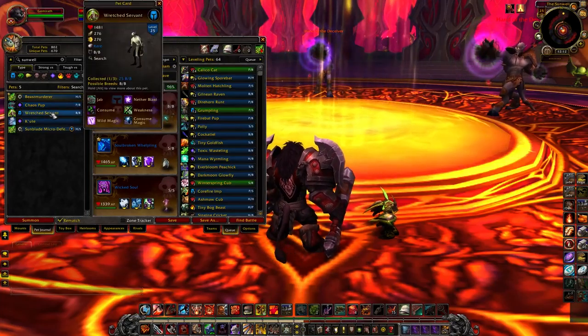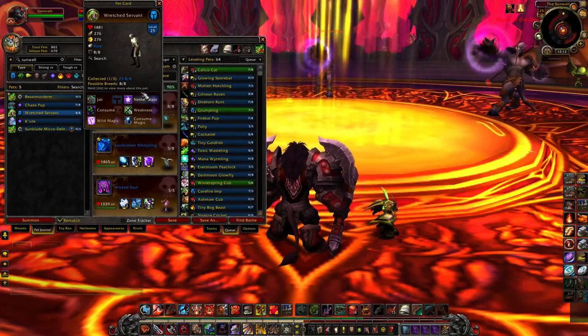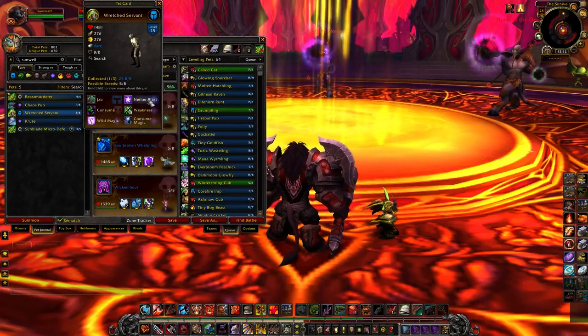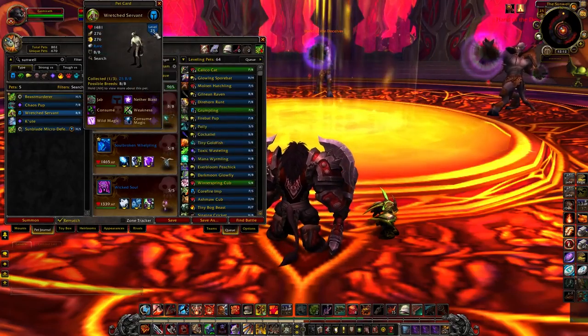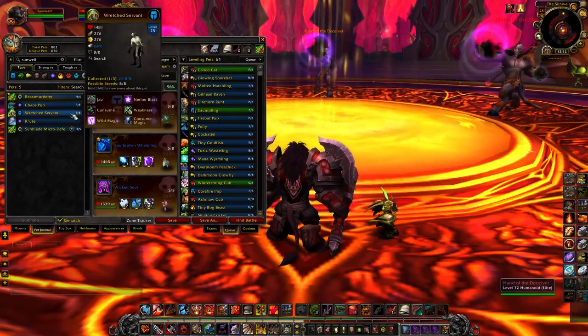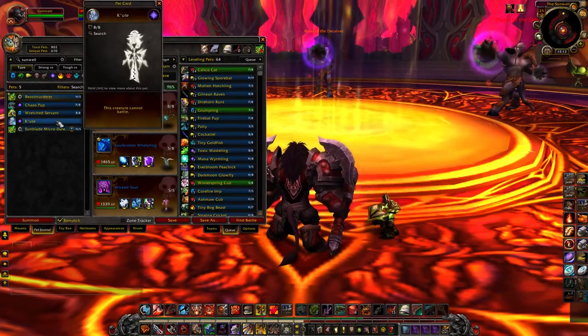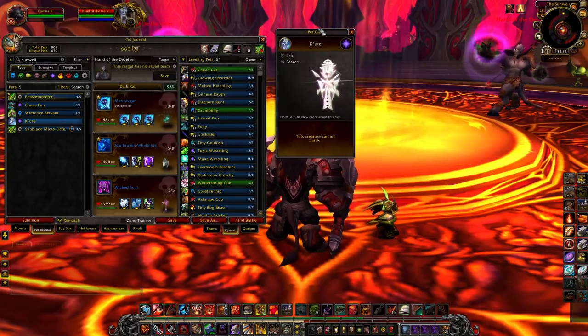The last one is the Wretched Servant, who's kind of a garbage pet. He's a humanoid with magic-type attacks, so he can be useful in some fights. But overall, he's a balance-balance breed and he's just not really all that special. So those will do it for the three pets that are in here. Also, when you finish Raiding with Leashes 3, you'll get K'oot.